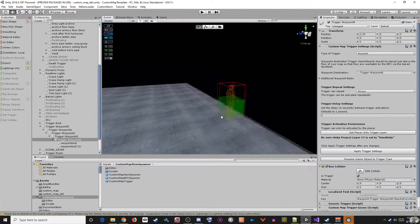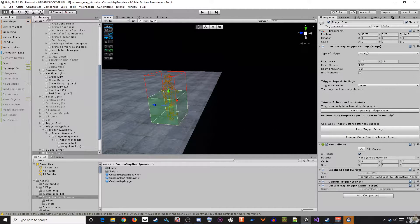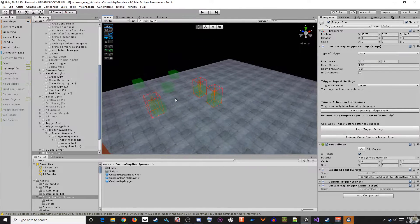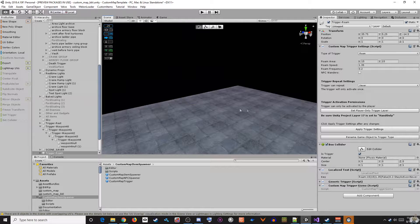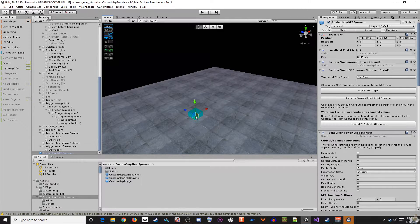This NPC is simply set to roam in a 15 meter by 15 meter area. The trigger is set to activate only one time, which the NPC will do on spawn. However, if this trigger was left to be always active and another NPC was pathing by — say, due to following a waypoint chain — if they hit this trigger when it was active, they would change their mental state to roaming. Let's see how this waypoint system can be set up in Unity from scratch.